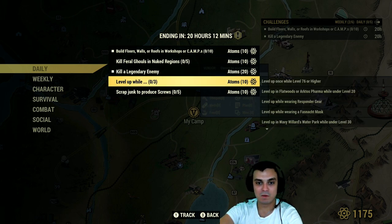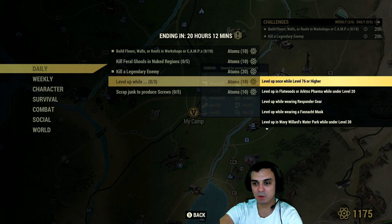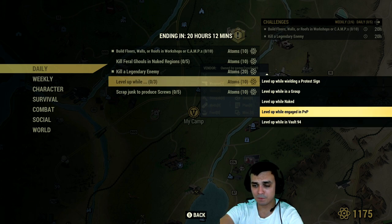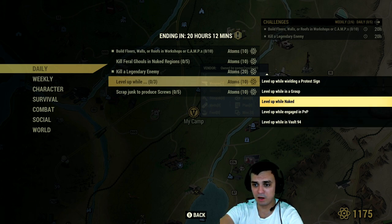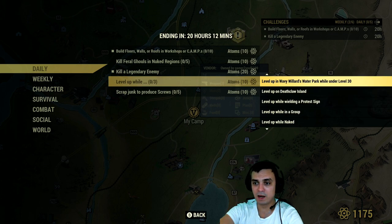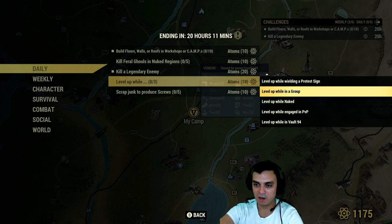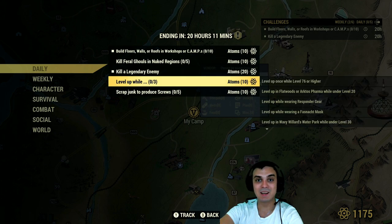I'm going to do that at White Springs. So, if you level up while completing any of these sub-challenges, you'll need to complete three of them at the same time, and as soon as you level up you will get an additional 10 atoms on top. So that is: level up in Vault 94, engaged in PvP while naked, in a group, at Deathclaw Island without level limit — wow, that's new — at the waterpark under level 30, Fastnacht Mask, Responder Gear, Arktos Pharma while under level 20, and level 76 or higher. So any of these three at the same time and you will get an additional 10 atoms on top.